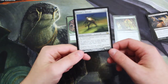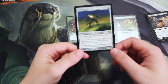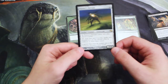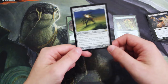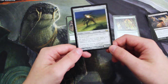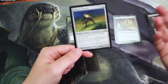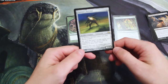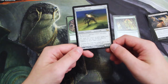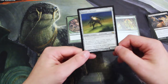Painter's Servant is a two-cost artifact creature, a 1/3. When it comes into play, you choose a color, and all cards not in play, spells, and permanents become the chosen color in addition to their other colors. Basically, you turn everything into the color of your choice and then use Grindstone to mill your opponent out. Grindstone mills a certain number of cards, and if the cards share a color you get to do it again — so you infinitely mill someone for two mana, which I believe is what Grindstone costs to activate.